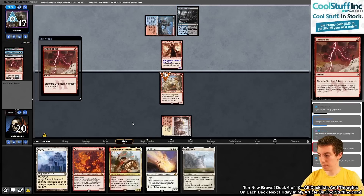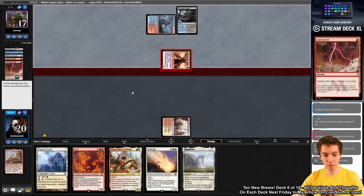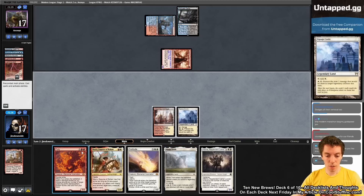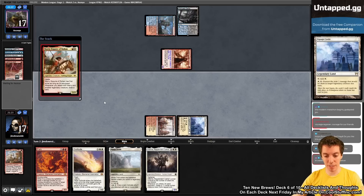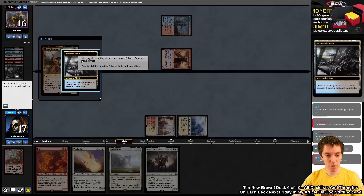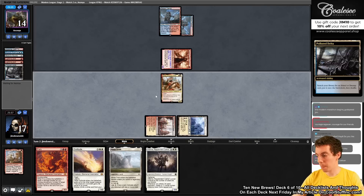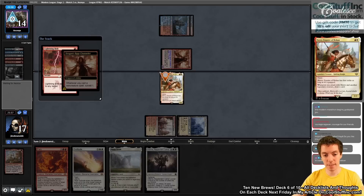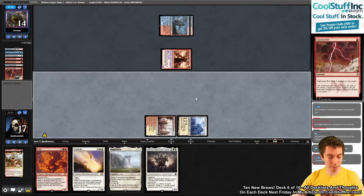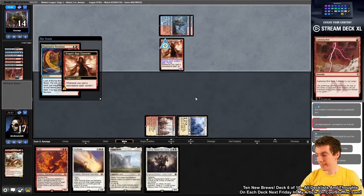We cast Merry, which will likely die, and we're kind of a dog in this game. We mulliganed into an awkward hand. Opponent has delirium and a full graveyard. They cast Archmage's Charm — a very good draw on their part. We draw Kithian, which doesn't help us cast our five-drops while tapped out. Opponent has five cards in hand and many threats — we're effectively dead this game.